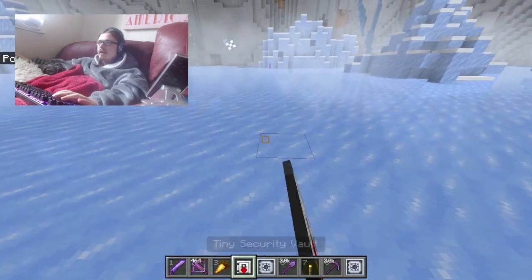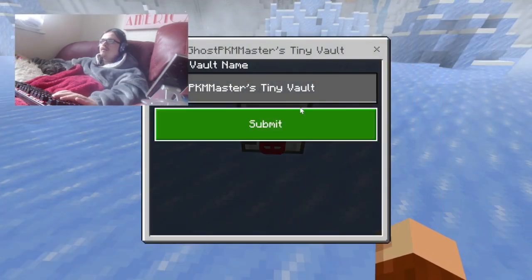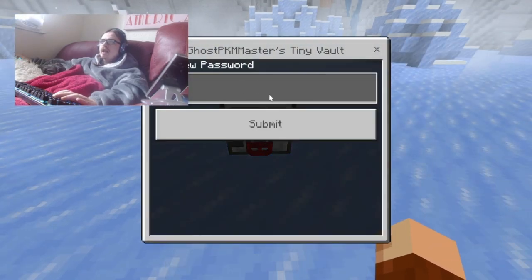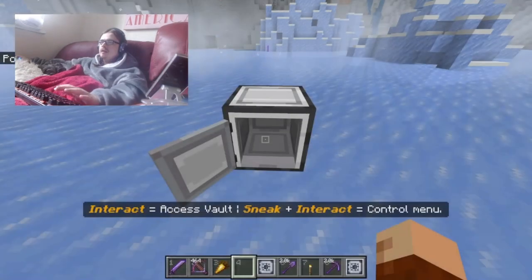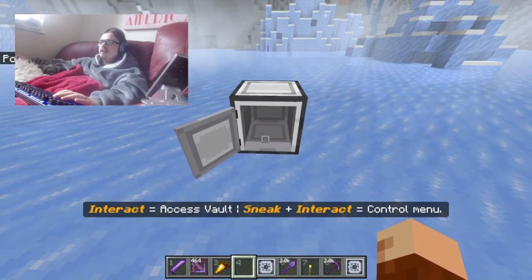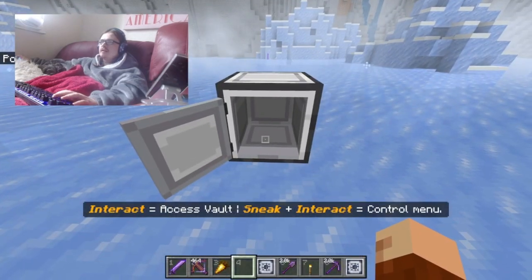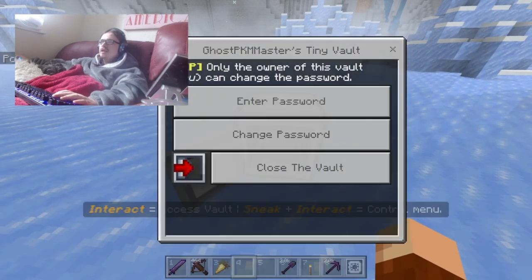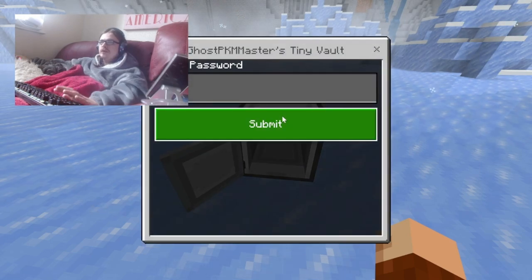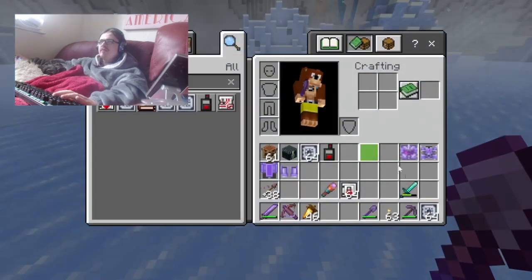So this is the tiny vault. You place it down, set a name, enter a password — one, two, three, four — and submit to open it. You can put stuff in it. Interact to access the vault, and sneak-interact for the control menu. Then you enter the password to close it. It's got a really cool animation; I really like the animations.